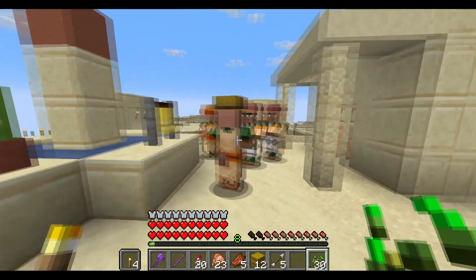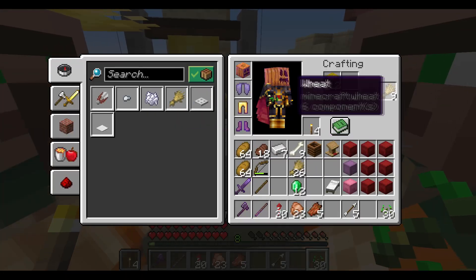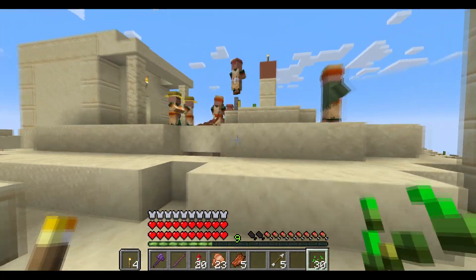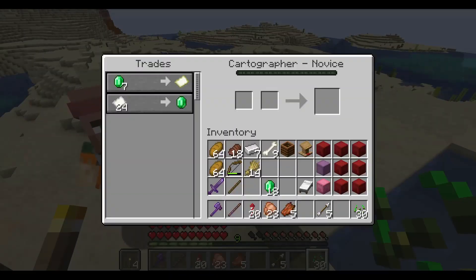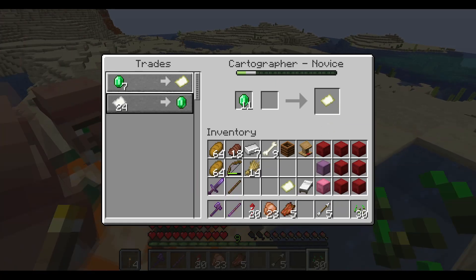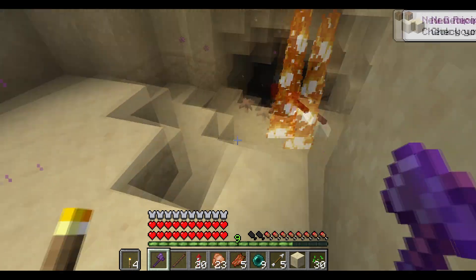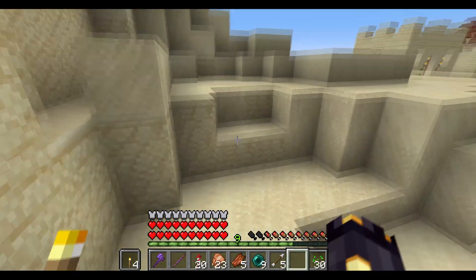One emerald for red? I would have given you a red for one emerald. Where's the cryptographer? I gotta learn what the cryptographer looks like. Is that you? Yeah. I guess I'll grab an empty map. Grab all my frickin' emeralds. Okay, so now you're locked to your trays. That's good. There we go. You keep the sand there.